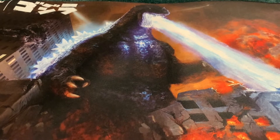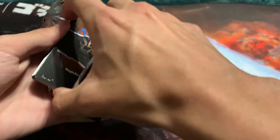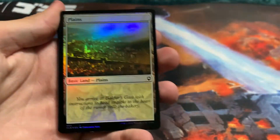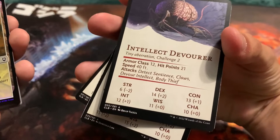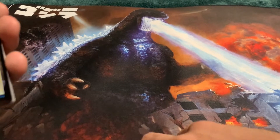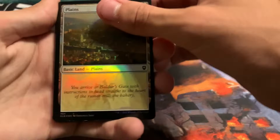Let's try to get through this faster — we have 18 packs to go through. We got a dragon card art — oh my god, it has stuff on the back! Dungeons and Dragons. I forgot the art card — I think I don't know. Holographic Plains.